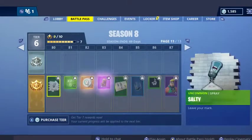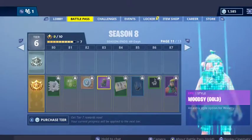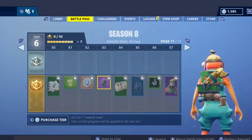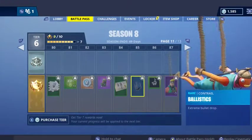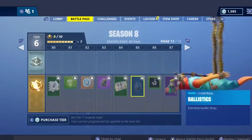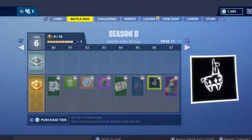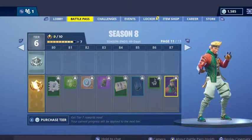More XP, more V-Bucks. Woodsy Gold, fair enough, fits with the theme. Master Key — basic loading screen, nothing special. Ballistics, okay, it's a bit of a weird one. Llama Master Key — unlock your true potential.